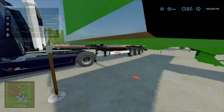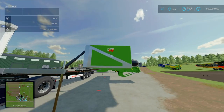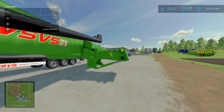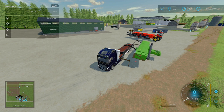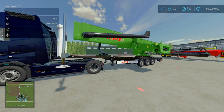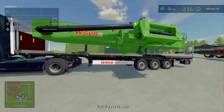Especially if this is loaded — after doing the mod review on this, we did have an issue where it was trying to attach like this and it was filled with grain, especially with a header in it, it had a tendency to tip. But now, toggle to the trailer itself, then L1 and X to retract the arm, and that is going to fold up beautifully. Cracking mod this is.